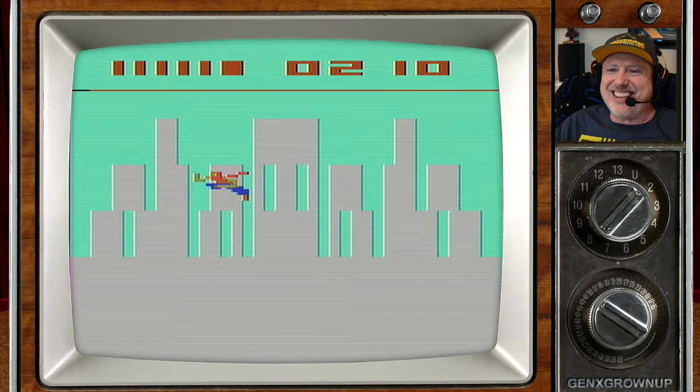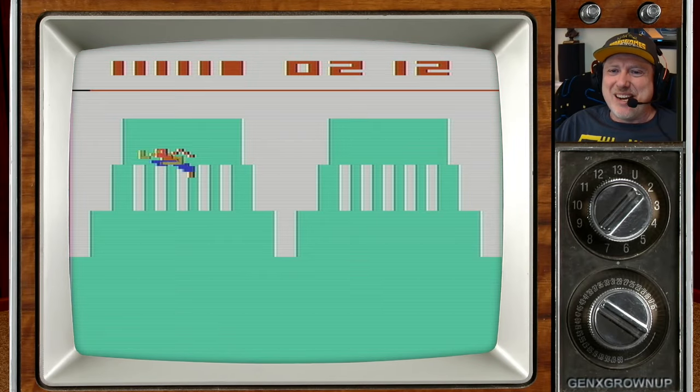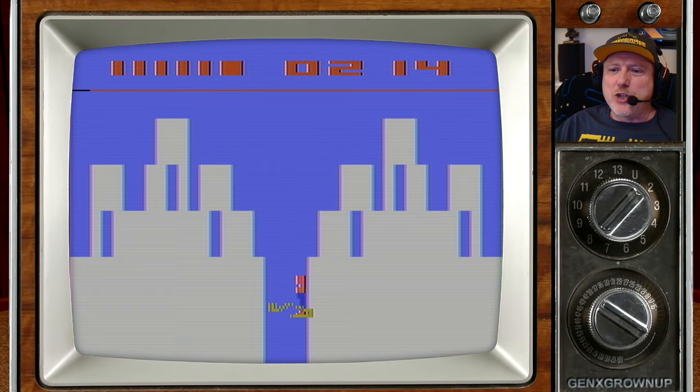Just a week or so ago, one of my Friday Playz videos — we talked about Superman for the Atari 2600. And in the comments of that video, many of you watched and commented — thank you for that. Many of you reminded me that Superman, in addition to being the first superhero-licensed game for the Atari 2600, was also the first game to feature a pause function using the game's select switch.